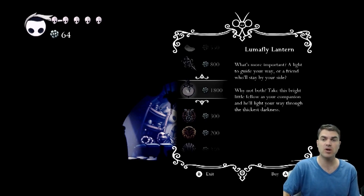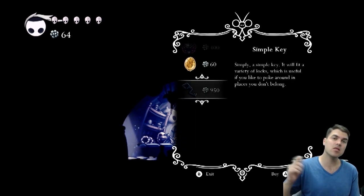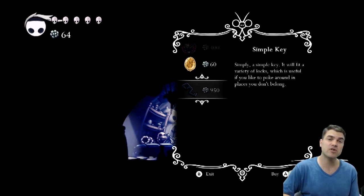Super helpful. You want to save up for that one, and a whole bunch of charms. This simple key will be used to unlock doors in an upcoming video. Make sure to pick up that if you haven't already found a simple key.